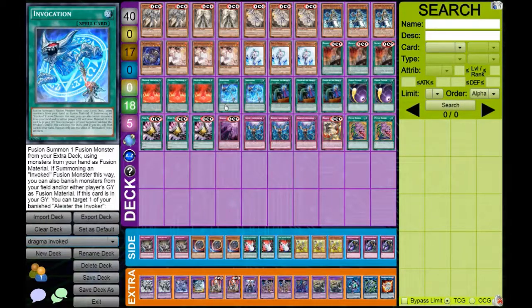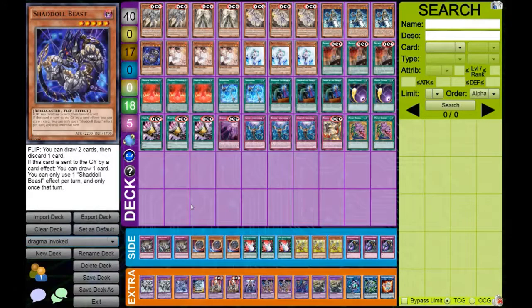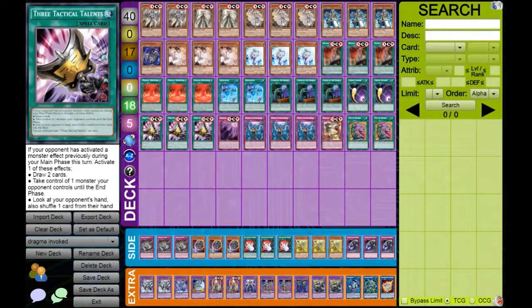So what builds will you be playing the Dragma Engine in? The most popular one right now in Japan is Dragma Invoked — three Alistair, three Meltdown, two Invocation, and a Terraforming. With the Dragma Engine that puts you to about 20-21 cards, which allows 19 hand traps to pretty much be played in the deck to consistently say no to your opponent. This is basically the core of the deck. However, I found I draw at least seven Alistairs in my five-card opening hand, so I cut the Terraforming.